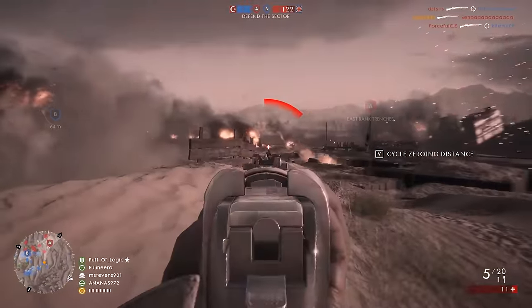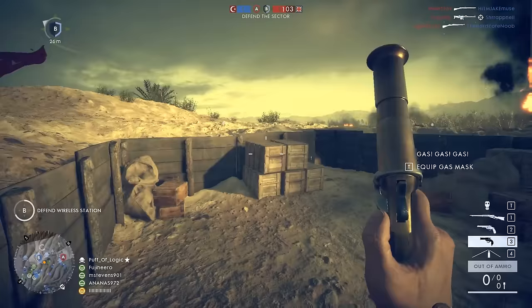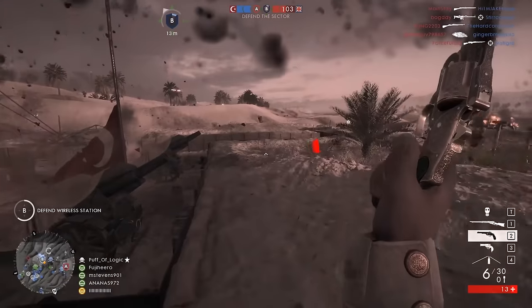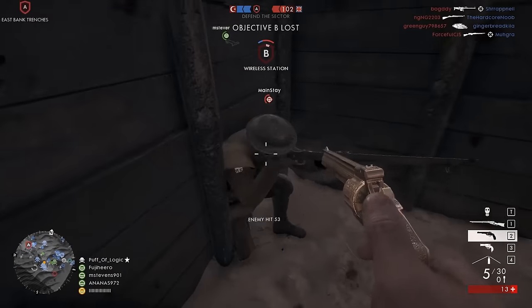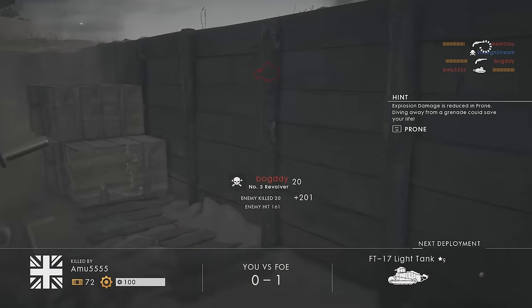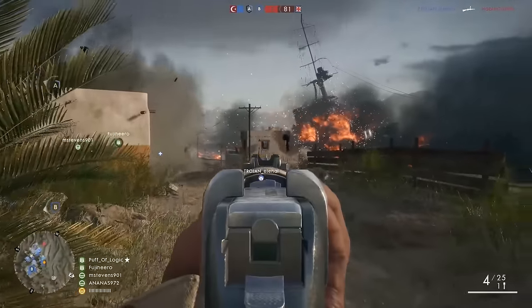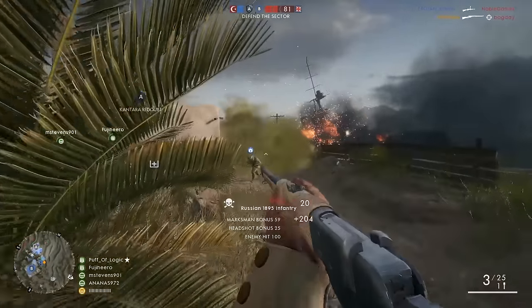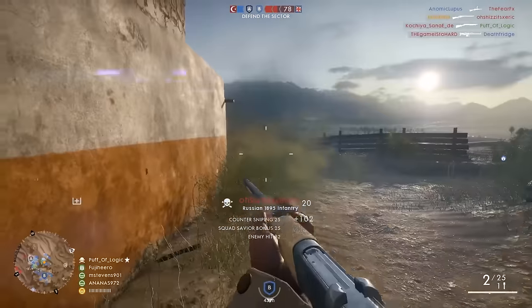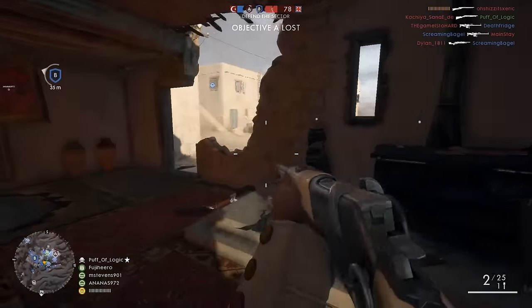As for the sidearm, the number three revolver is definitely something you might have seen in the Wild West. It's a .44 caliber revolver — not like the .44 magnum, which is a bigger round — but it can still do a lot of damage. This revolver does 53 damage in close quarters, though it has a very steep drop-off. As soon as you go slightly beyond close quarters, you're not doing 53 anymore — it drops off drastically, so you don't want to use it at long range at all.